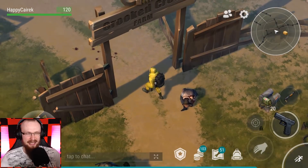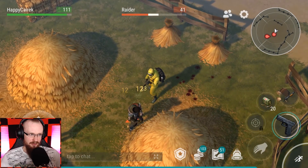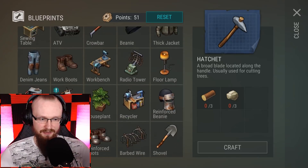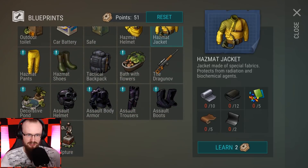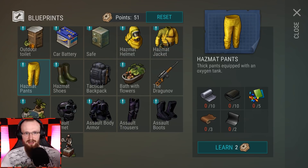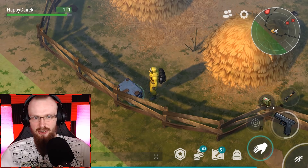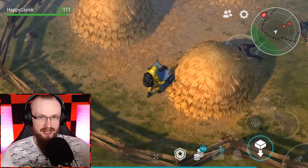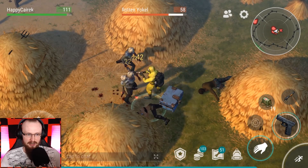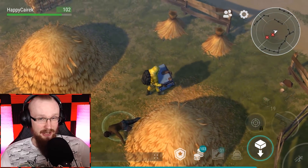All I need is one more Bunker Bravo run and I'll be done with it — I don't think I'll ever have to go there again. The hazmat suit does have pretty bad protection. When you look at the crafting menu, the price is just ridiculous — it requires 10 lead plates and 12 rubber just for the jacket, and all the other pieces of this hazmat armor cost incredibly a lot.